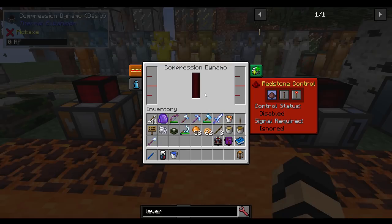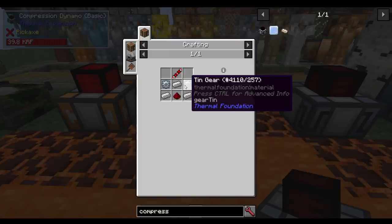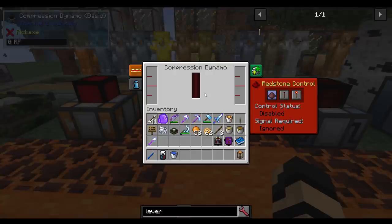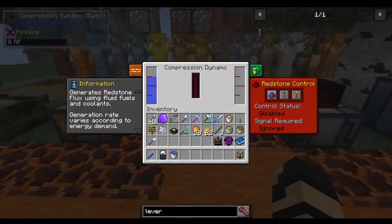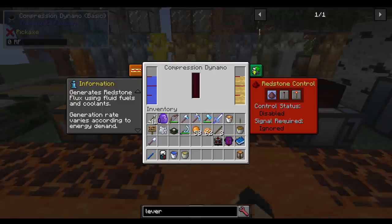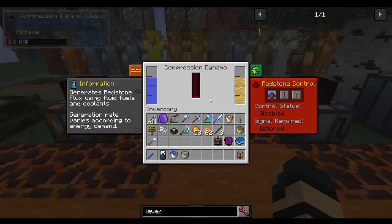The next type is a Compression Dynamo. Its recipe is made primarily with tin, iron, and redstone transmission gears. It generates Redstone Flux using fluid fuels and coolants, with generation rate varying according to energy demand. I'm going to put in some water and some tree oil — and you can see it's generating power and lighting up, ready to power machines.